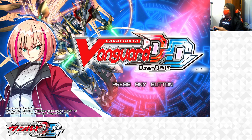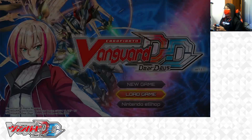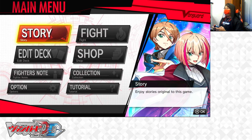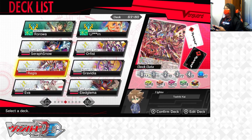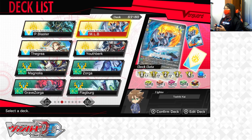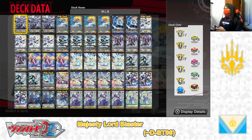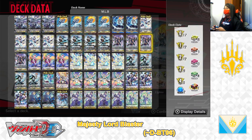Alrighty then, let's get started. Pressing the A button now, loading game, and proceeding. Here we are in the main menu, off to edit deck menu. In today's video, the Deck Profile I'm going to be making is for Keter Sanctuaries, Majesty Lord Blaster, D Booster 6, using the Keter Sanctuaries Majesty Lord Blaster D Booster 5 deck as the base.